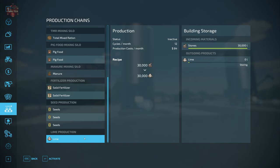Finally, the lime production facility takes 30,000 liters of stone and produces 30,000 liters of lime, running 12 cycles per month for a maximum potential of 360,000 liters of lime per month, provided you can keep it fed with stone.